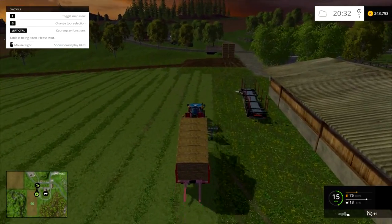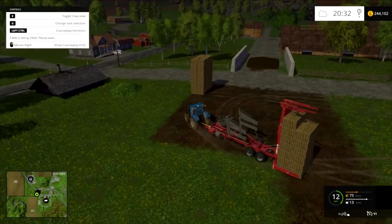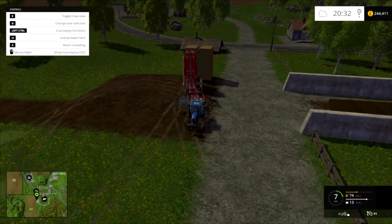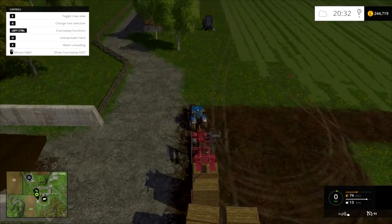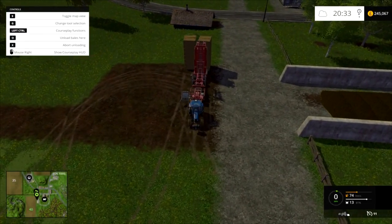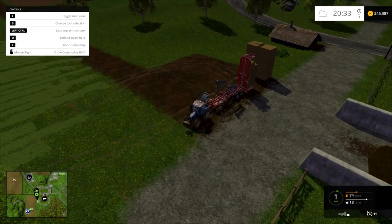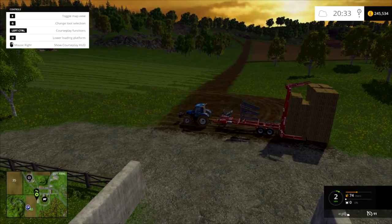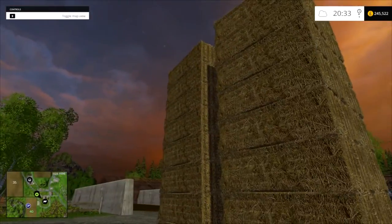Which to me looks more like a bale stack. So I think they're actually better here, right by the silage. We've got quite a few, so this should keep us out of trouble for a little while. Nearly three full stacks of bales — cool.